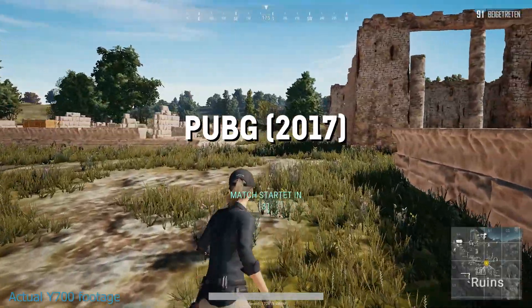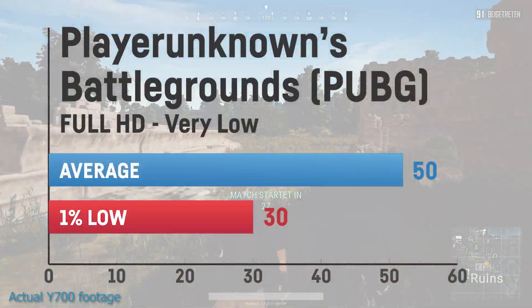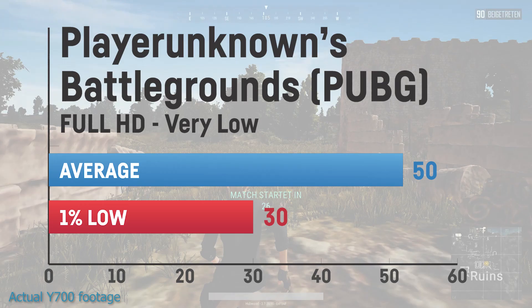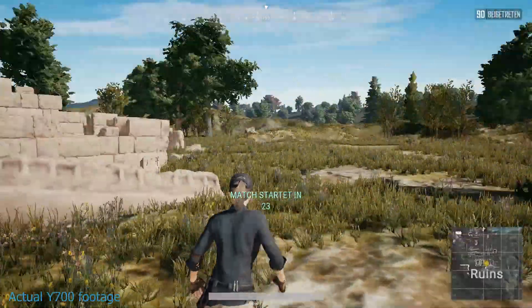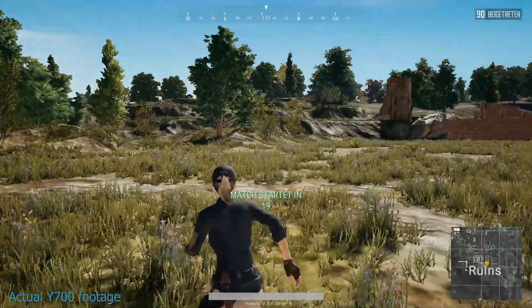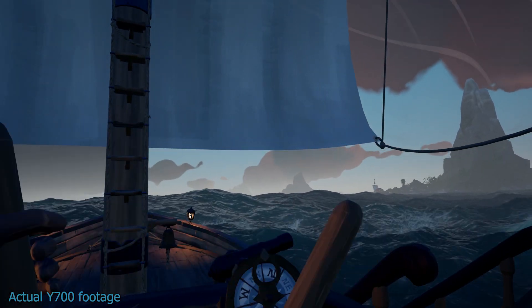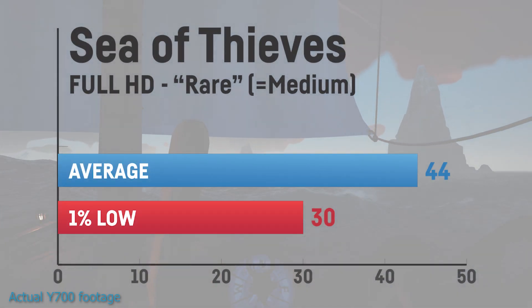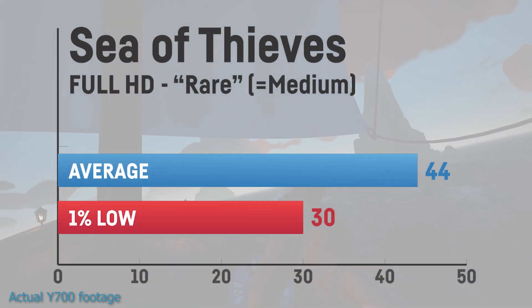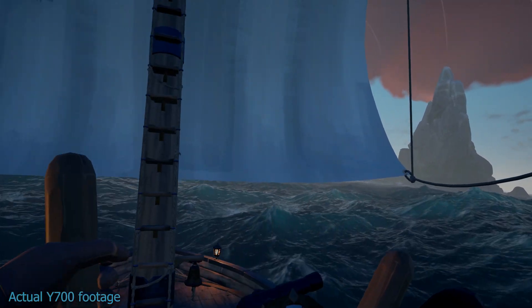I saw an average of around 50FPS on PUBG. If you need more than 60FPS, you should try to lower the resolution scaling to maybe 90% and should be good to go. The very beautiful ocean in Sea of Thieves was no problem for the 960M. I saw an average of 44FPS on medium settings, which is called 'Rare' in this game.